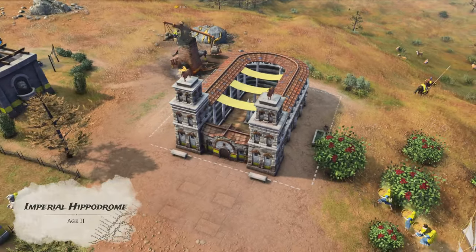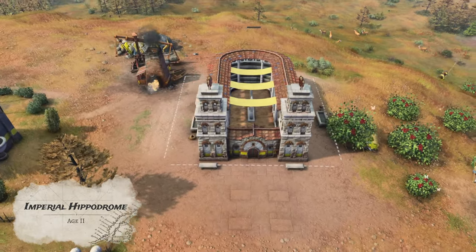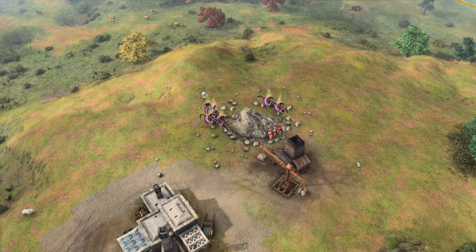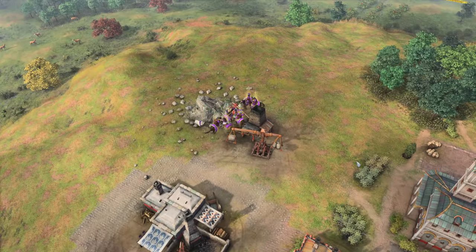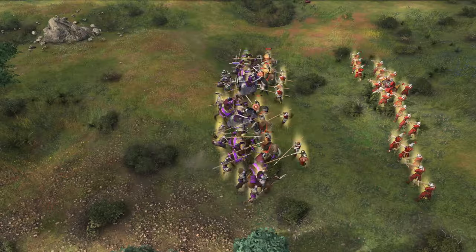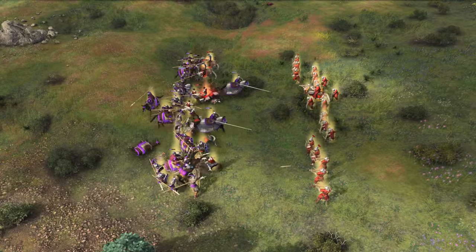With that we have covered the Dark Age, and now we advance to the Feudal Age by building landmarks. The Imperial Hippodrome is a military landmark that acts as a stable and contains the Triumph ability. When activated, it boosts all cavalry by increasing their movement speed by 10%, damage by 25%, and grants regeneration of 2 HP per second. The duration depends on the number of supply points collected at the landmark, either over time or by killing units.